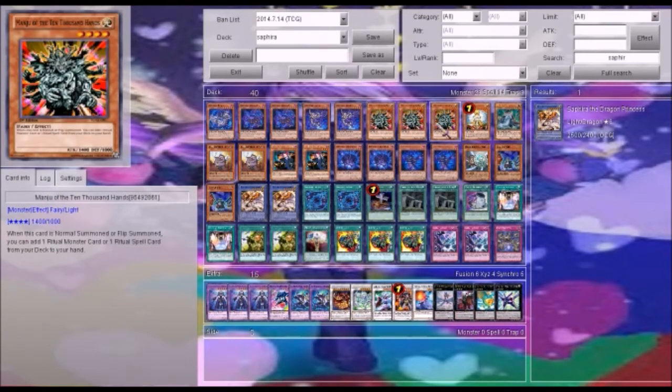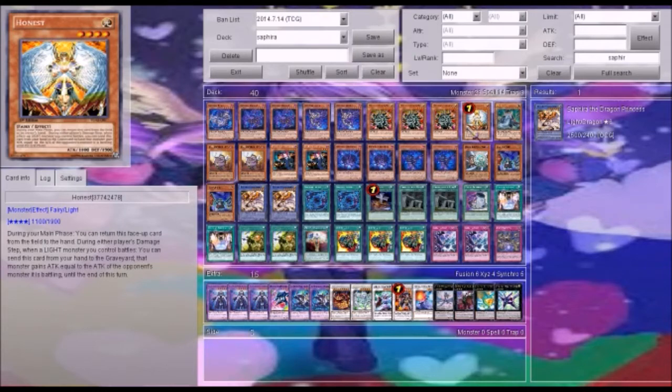Manju to search out either Himmer Blessings or Dragon Princess — those are the ritual cards we will be using. Honest. We use Honest because that can trigger Dragon Princess's effect. So you can dump it during your opponent's turn and then be able to add it back to your hand during their end phase. That can be a really nice thing to have.